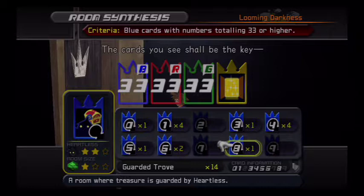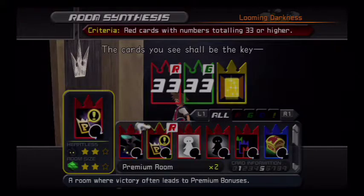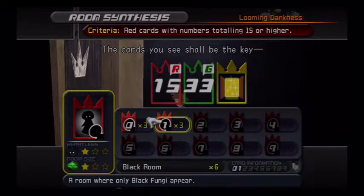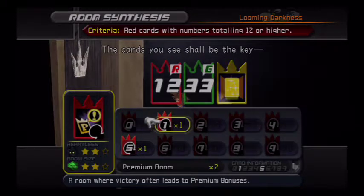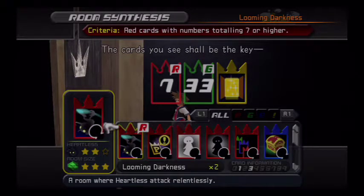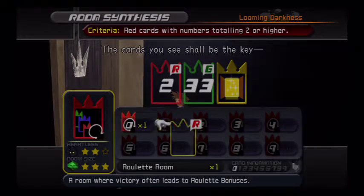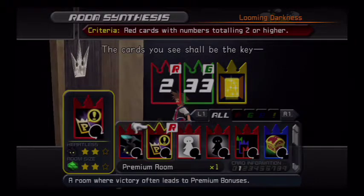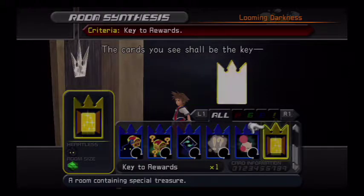Let's start with you because we don't use you. All right, reds. I just need two. There we go. Grab joker and key.